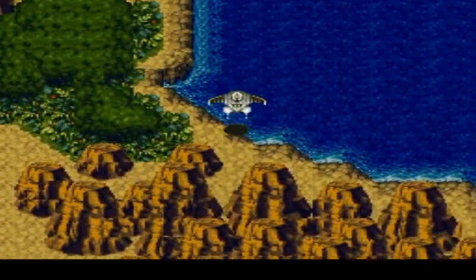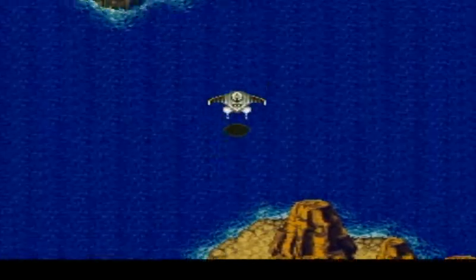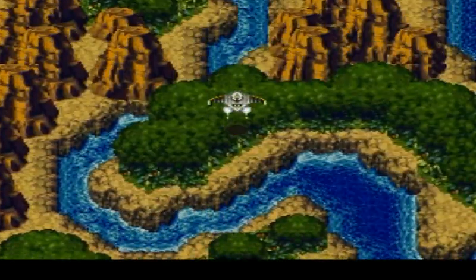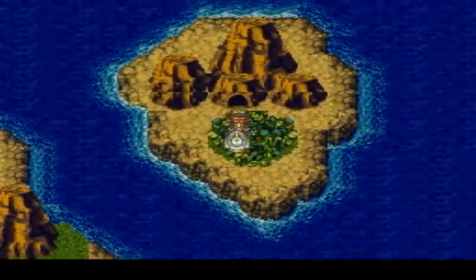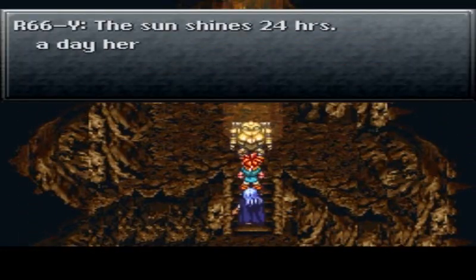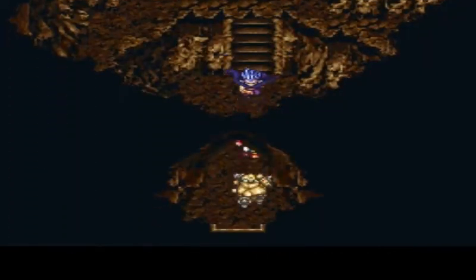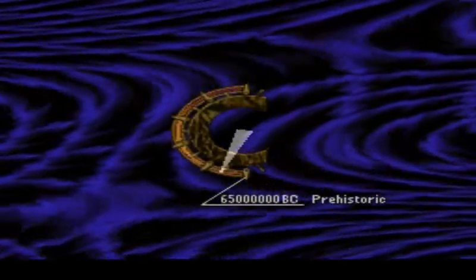Luckily there happens to be one cave that is never really touched by anyone and changed throughout time - all the way from prehistoric times to the future. There it is - here's the cave. This is the sun keep here. This cave is always there, and the sun shines 24 hours a day here. So we have to return in Robo's era to find it. Let's go back to the future.